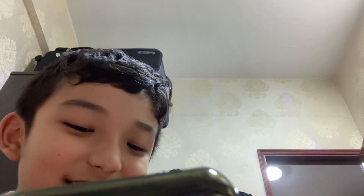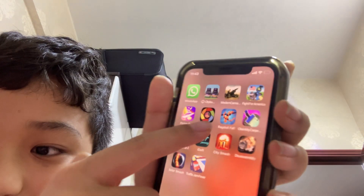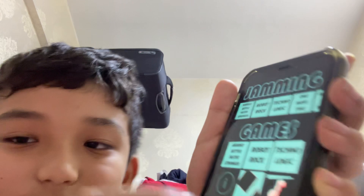Alright guys, I remember sending the Whopper — I think you guys are wondering how you do it. I'm here to show you. First, you want to go to the app, go to Item Jamming, and then pick Jamming.